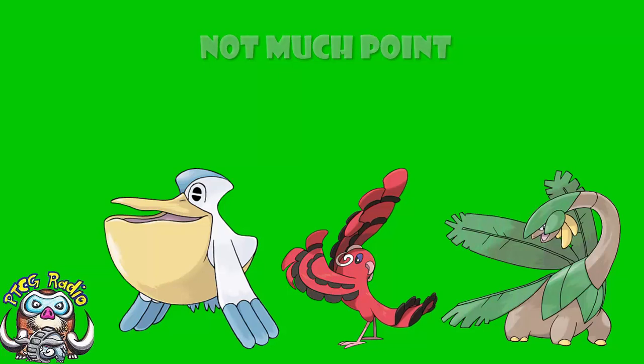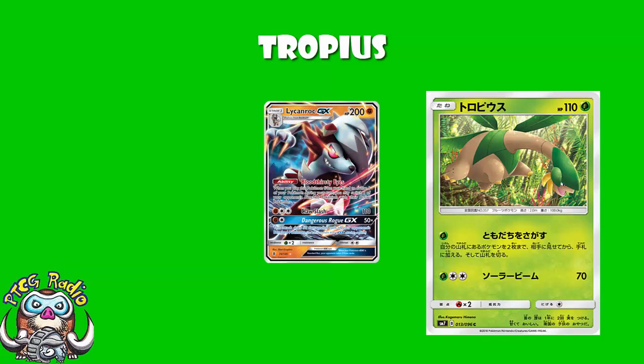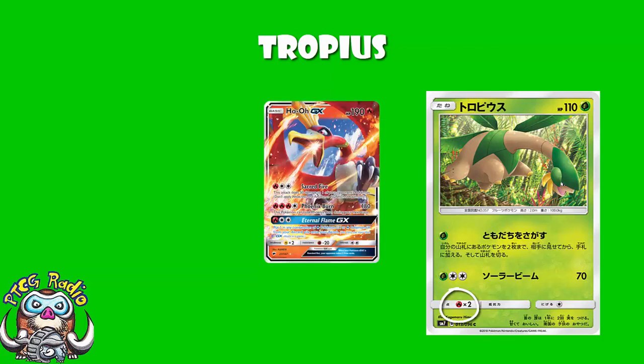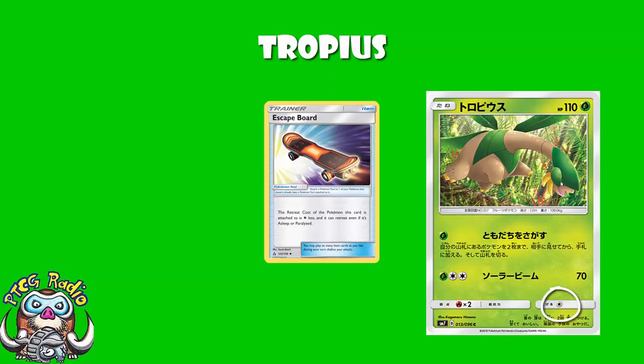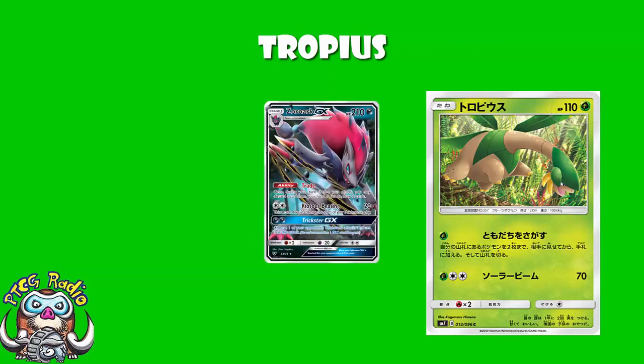We're going to start off with Tropius. Tropius is a grass Pokemon, so you're kind of hitting weakness against Lycanroc, which does see a lot of play at the moment. You've got a weakness to fire, which really isn't that relevant because Ho-Oh's the best fire Pokemon and he'll destroy you. You've even got a retreat cost of 1, which means post-rotation you can use a skateboard. But what's really bad about Tropius here is the attacks — other than the 110 HP, which is not ideal; we'd much rather have 130 so we can take a hit from Zoroark.